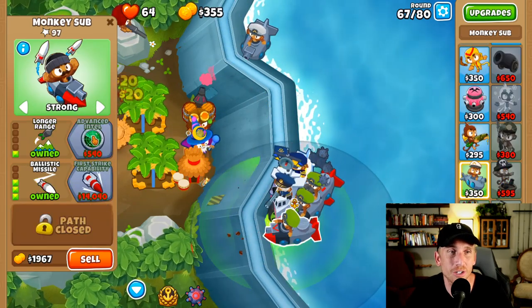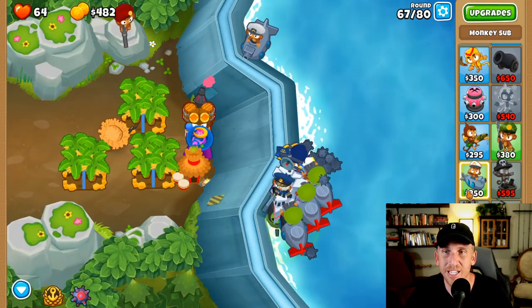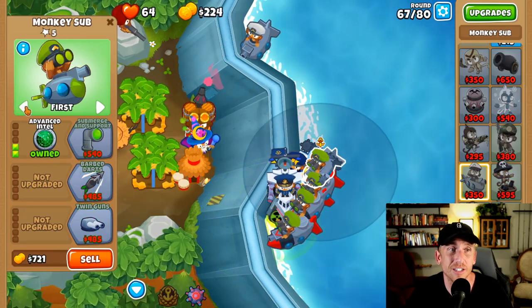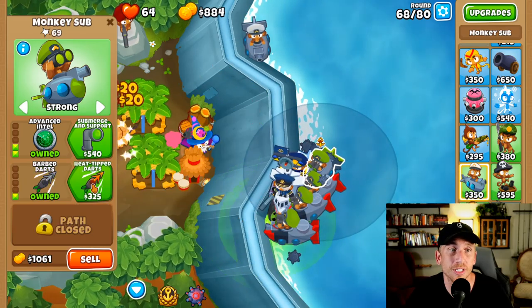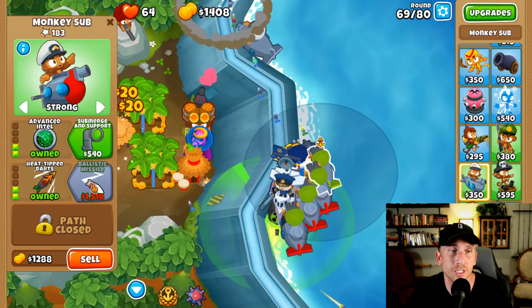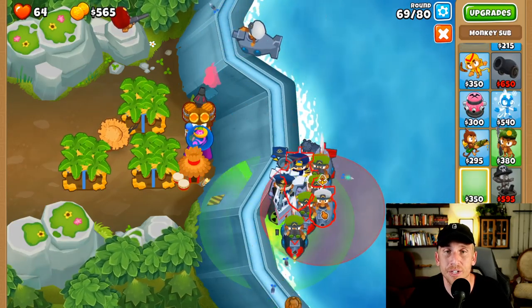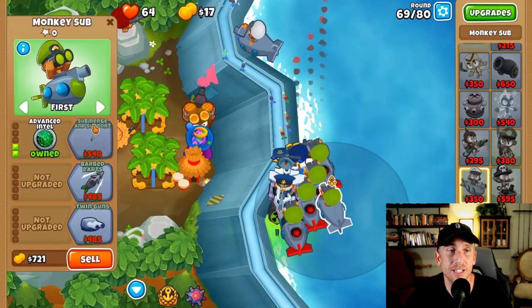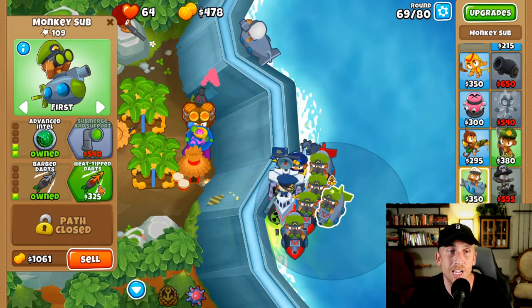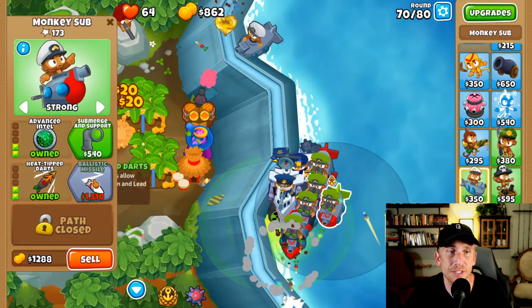Let's get this one here — longer range and advanced intel. And not only that, I just like to collect money. I like to end the game with like $50 grand just because it feels good. Barbed darts, heat tip darts, and ballistic missile — I did this with only five. You guys can add as many as you want just to be safe — you can get an energizer, get whatever you want, because we're going to have more than enough time and more than enough money left over. This will knock you right through round 80, no problems, no worries. You can use abilities on 76 and 78 if you feel like you need to.